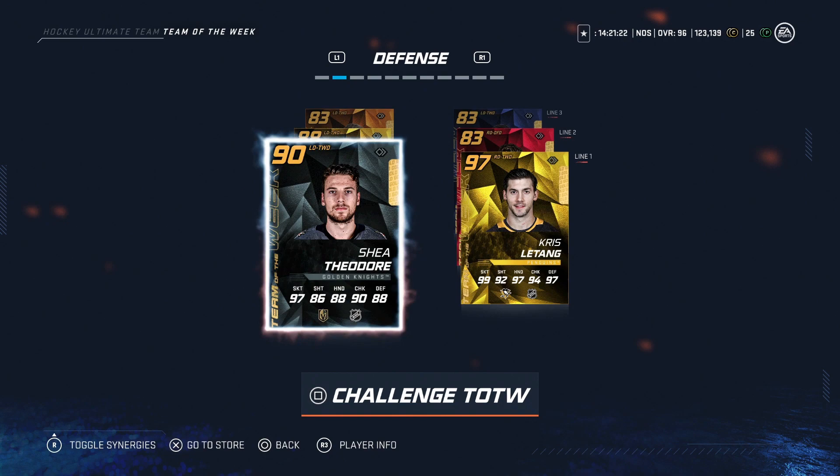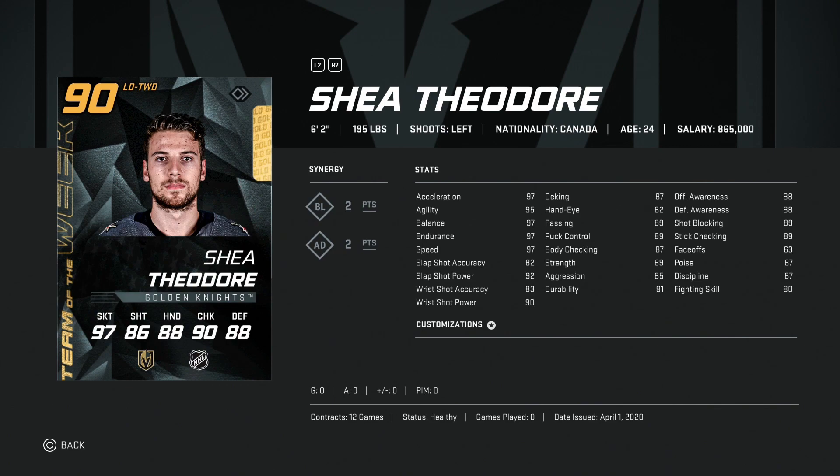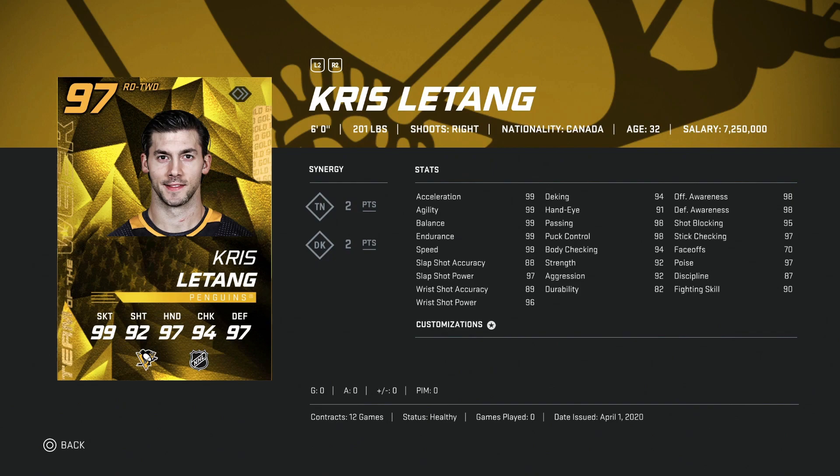On to defense — we've got the 90 overall Shea Theodore. Six foot two so decent size, good speed at over 97 skating essentially across the board, shot over 90 for the power and slap shot, passing and puck control at 89, body checking at 87, offensive awareness, shot blocking, and stick checking just under 90 as well. Not a bad cheap left defenseman option, though I still think there are far better.